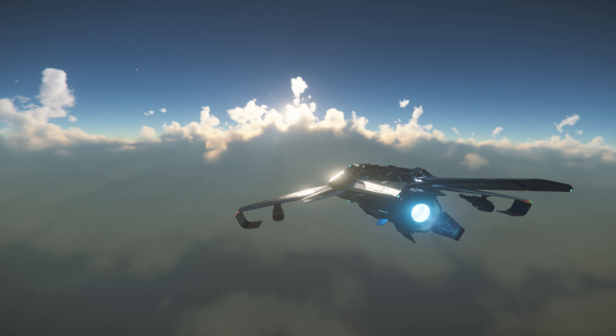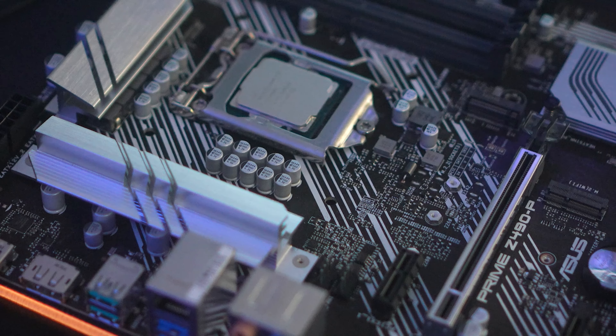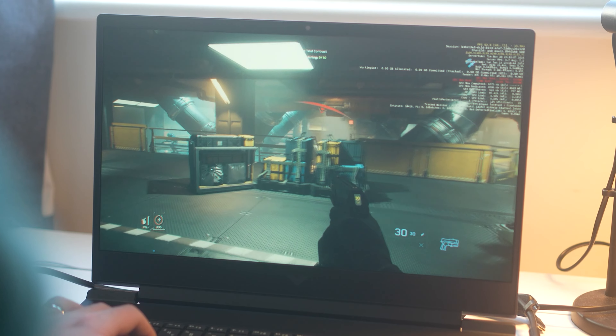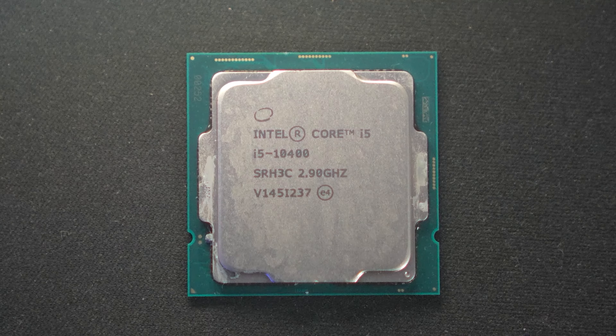Star Citizen is probably the most demanding game out there, unusually heavy on your CPU. Unfortunately, the official minimum specs on the website are completely wrong. But don't worry — I've done loads of testing over the last few years on CPUs, GPUs, RAM, and storage, and I've put it all together in this video. By the end, you'll know exactly what you need to target around 30 FPS in most parts of the game. And for those of you on a laptop, we'll cover that too.